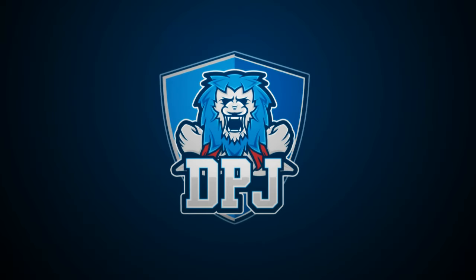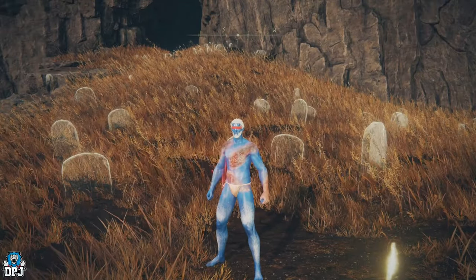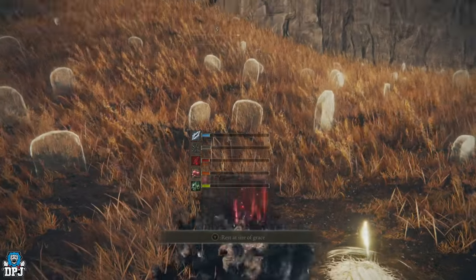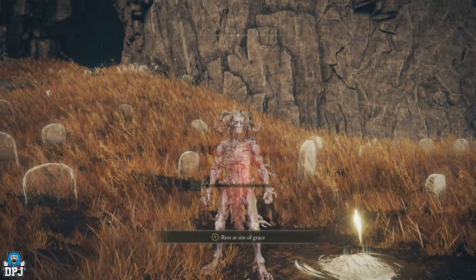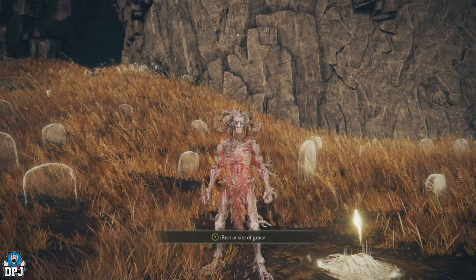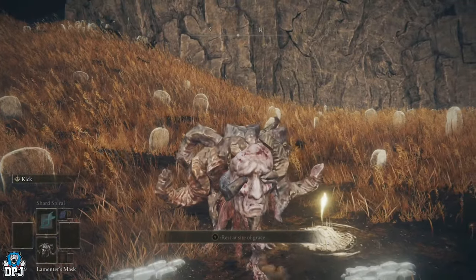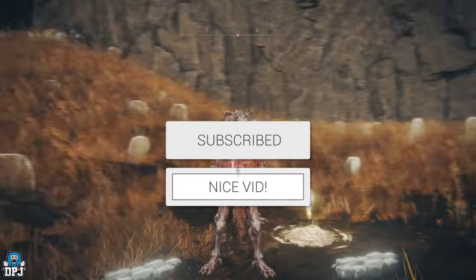I'm back with another Elden Ring Shadow of the Erdtree video. Today I'm going to showcase how you can get the Lamenters Omen Form. You've got the two dragon forms, and this is another one that's been discovered. Every guide I've seen on YouTube always demonstrates where the boss is in speed videos with cut-out routes, so today I'm bringing you a complete guide from start to finish. My name is DPJ — if you enjoy the video, leaving a like really helps out.